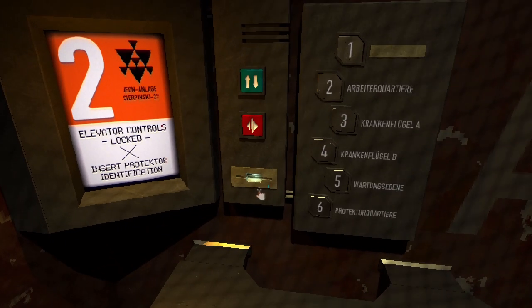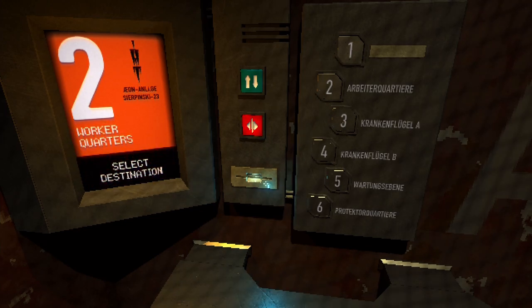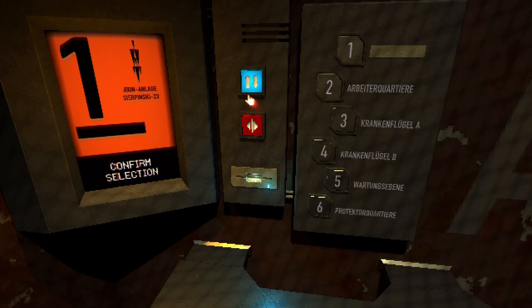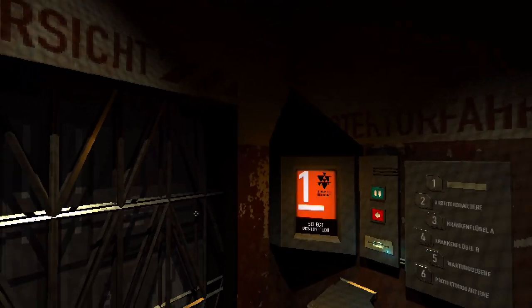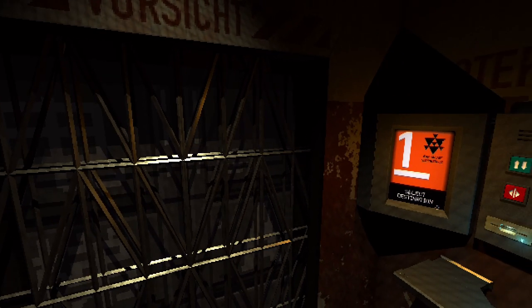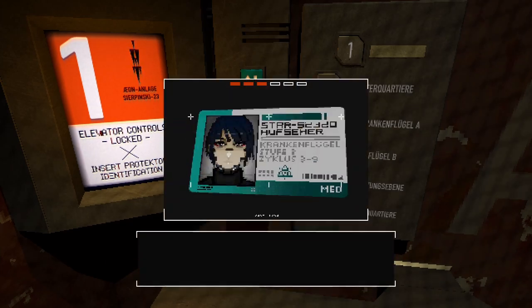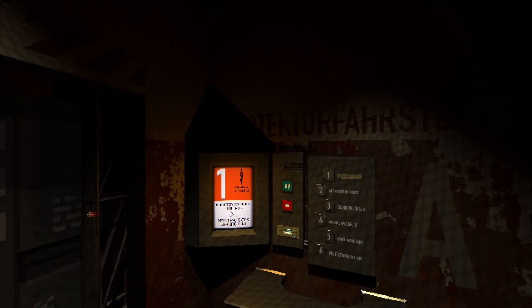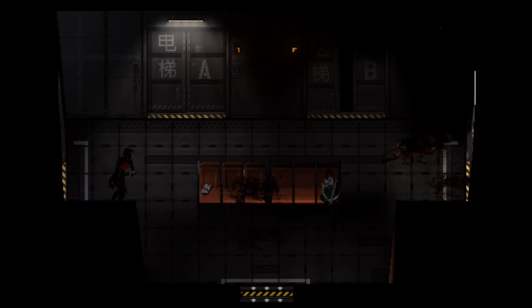The controller issues from the last episode are sorted now as well. Let's go stick in our identification card. We want to ride all the way up to the top - though you don't actually have to go to the top here. I have to push that one. There we go - take the key card back, because we can't leave the key card in the elevator.